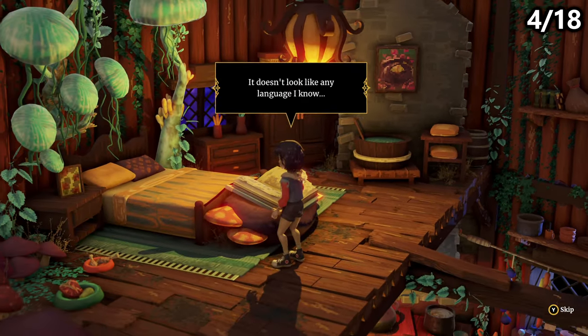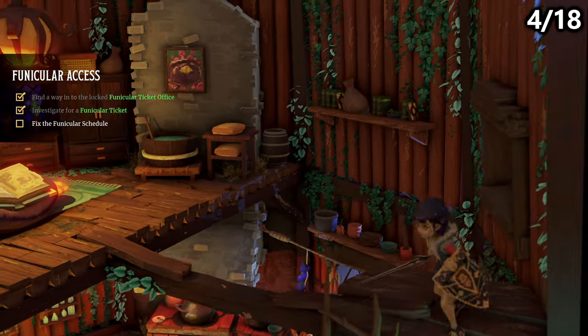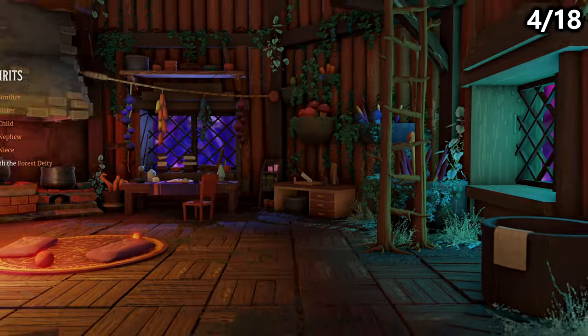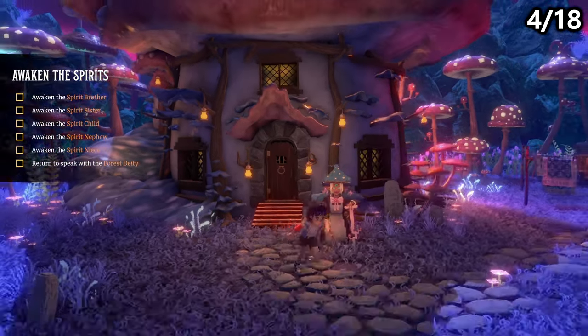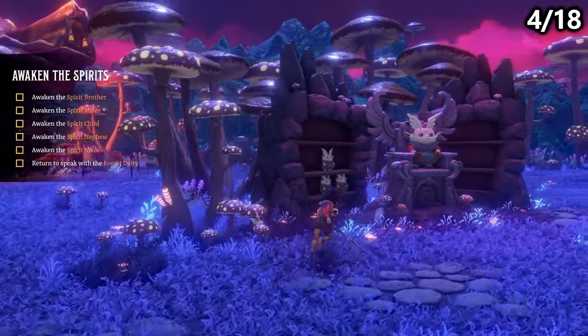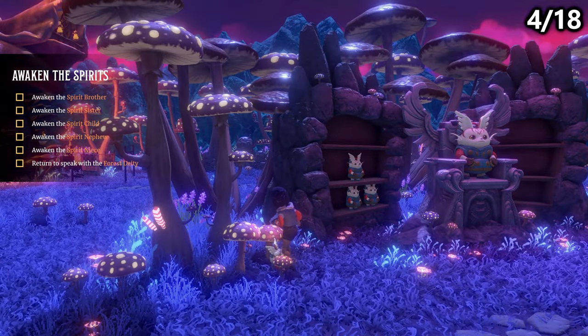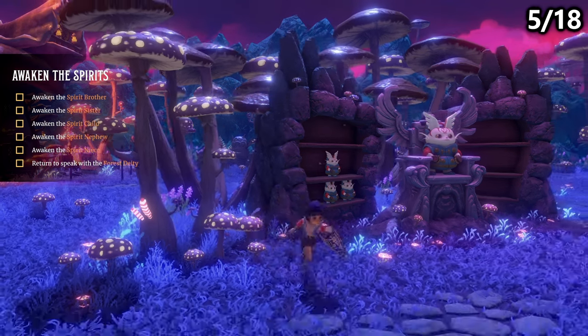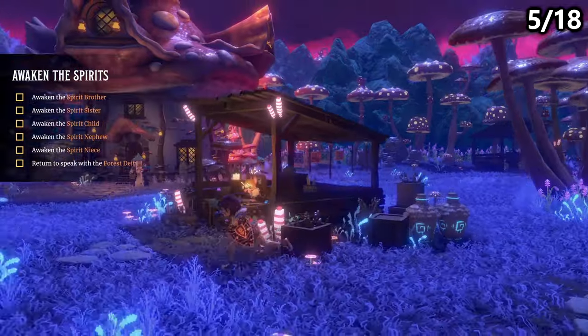Another figurine can be found just outside of here, so head back down the ladder and then through the front door, walk towards the screen and then to the right. Here you can find a place to level up, but you'll also find the figurine collector. You can take the figurines that you find and bring them to him for rewards, and right next to him you can also find a figurine, so make sure you grab it.